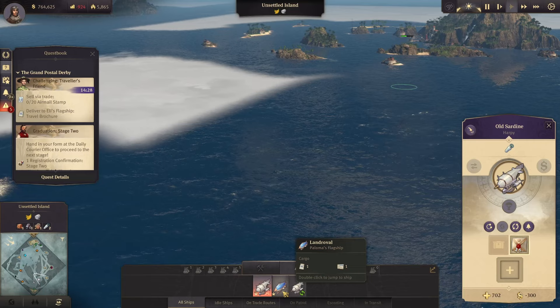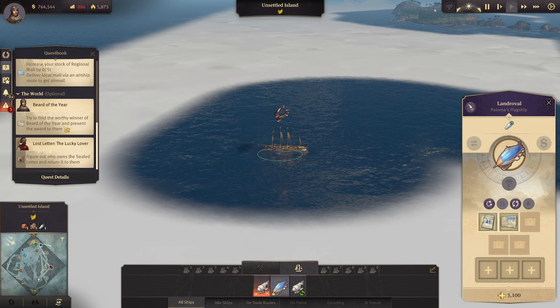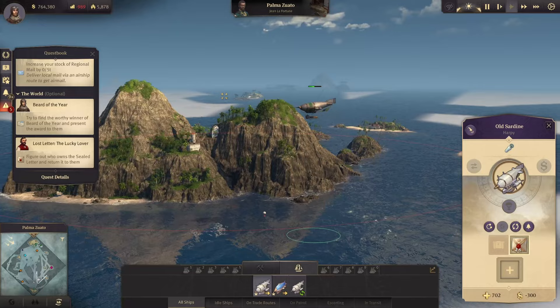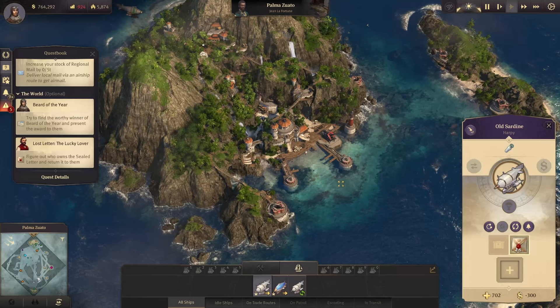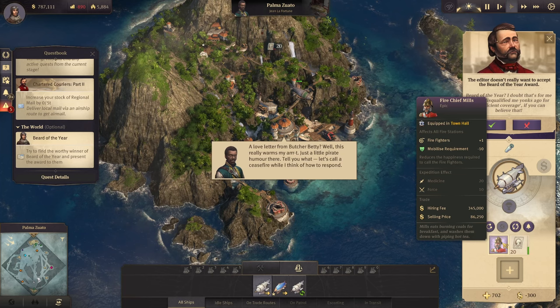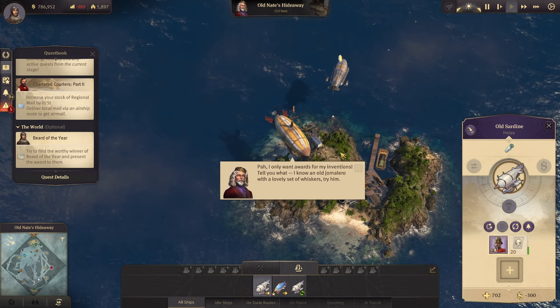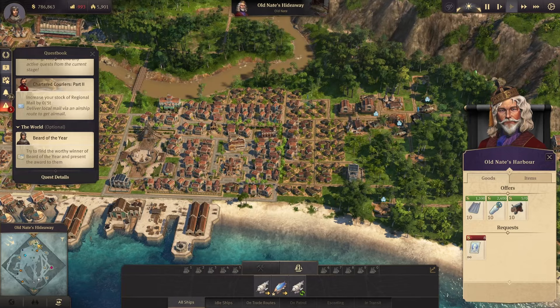We need to go to Ellie. Maybe let's go directly. Jean wanted this — the seal letter is for Jean. Let's give it. He's not buying anything, so we need to sell it over here. And we wanted to buy the helium anyway. We have enough aluminum — it's really the helium that's missing.